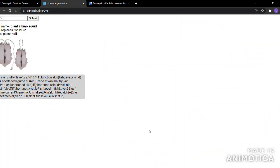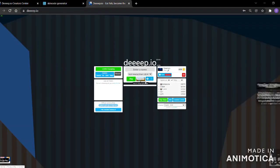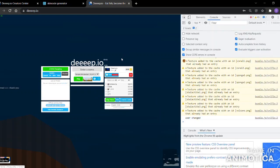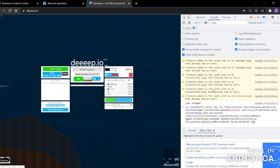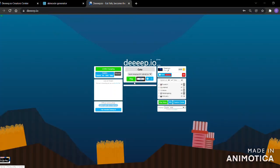So what you're gonna do is copy this little code right here. Then you're gonna open Inspect — use the inspect tool anywhere on the actual game. You want to go to Console, not Elements. Paste the code in there. Then name yourself whatever you want and go to a game to test it out.